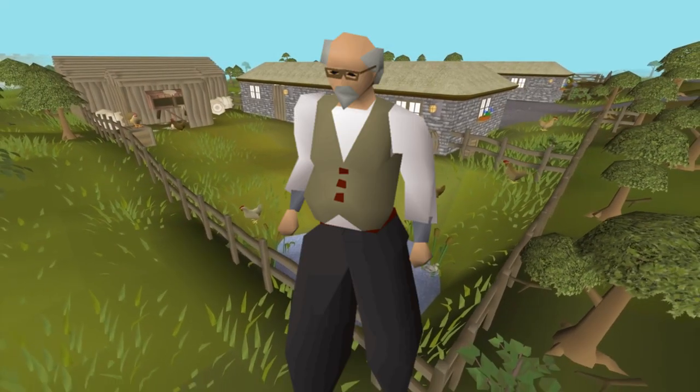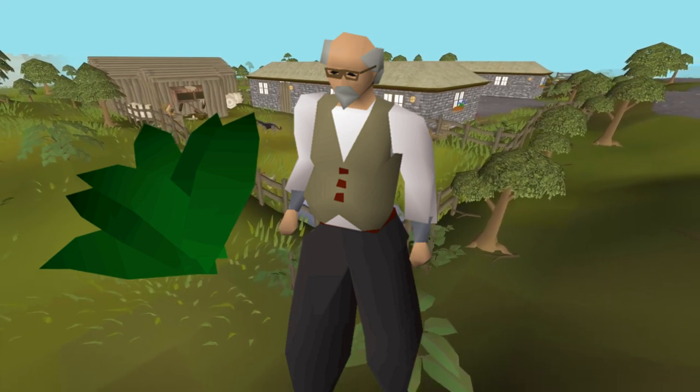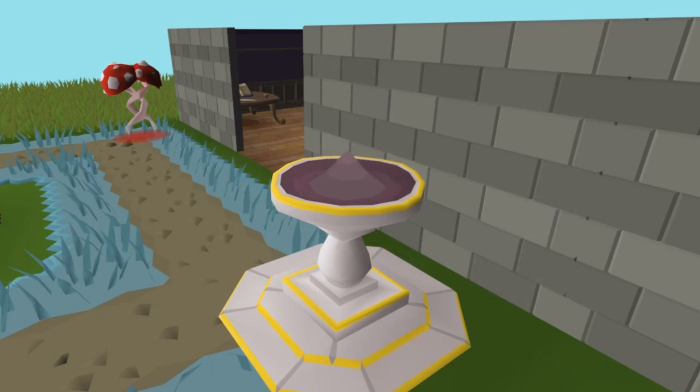When the Dr. Jekyll random event pops up, if you have a Torstol with you in your inventory and you talk to him, he gives you a Stamina Potion. This can be used to make a Rejuvenation Pool in your house without having the Herblore requirement to make a Stamina Potion yourself.